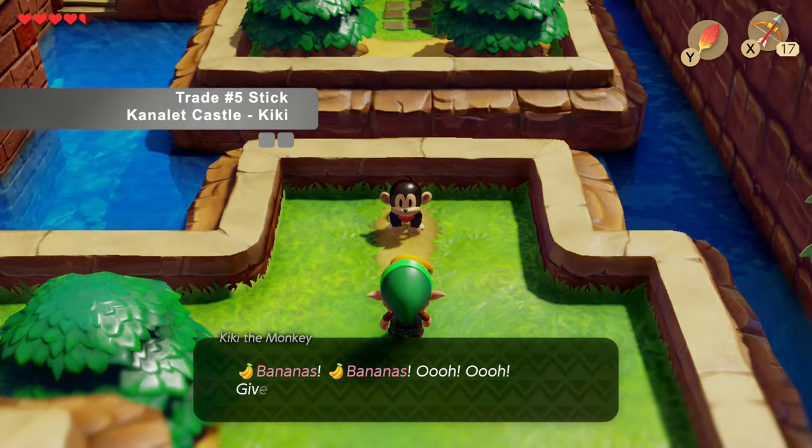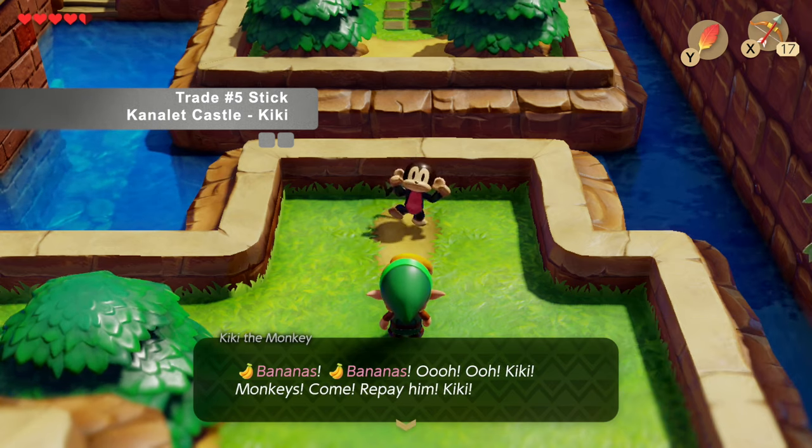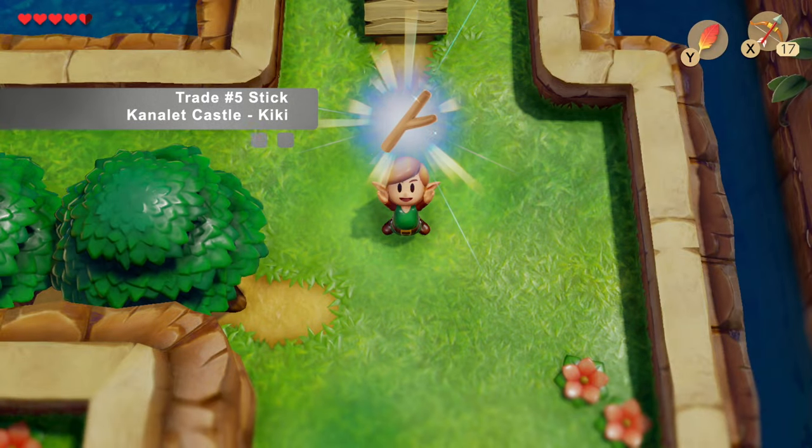And for the fifth trade, head to Candelet Castle where you'll see Kiki the monkey on the right-hand side. If you give her the bananas, she'll build you a bridge to get into the castle, but also give you a stick.